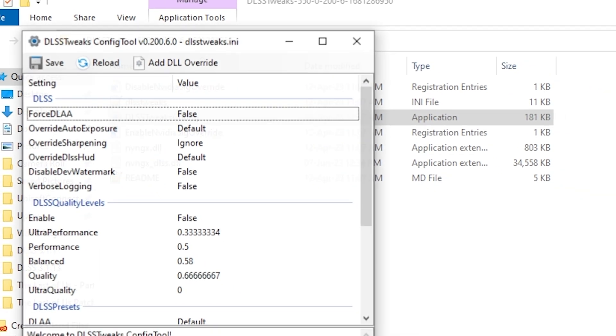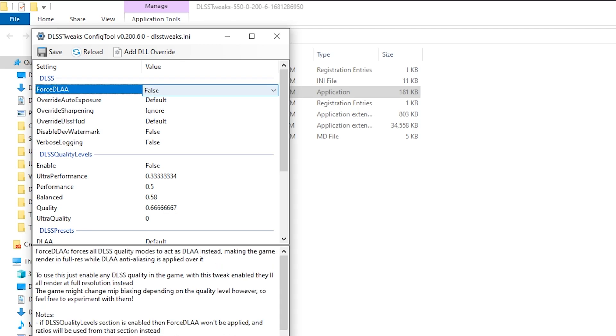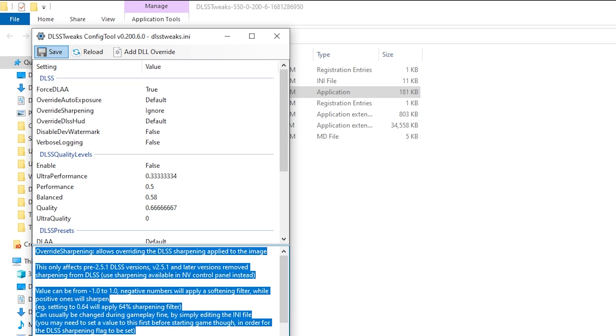In here, click on the DLSS Tweaks config. Here you can see that you can change a lot of options, but for the purpose of this video we're going to be forcing on DLAA. Click on the force DLAA option, set it to true, then save.